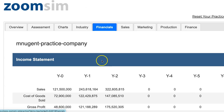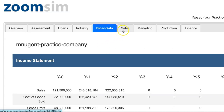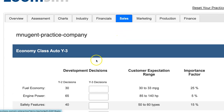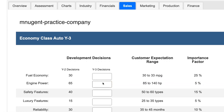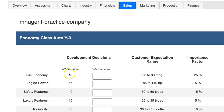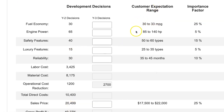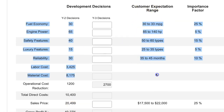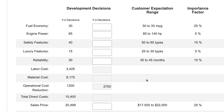Our financials are completely backed up. We learned in chapter three about the income statement and balance sheets, so you should understand them better. Now we're in round three and we have to make our decisions. I'm going to look at what my decisions were for round two — that's my baseline. I'm going to see that the customer expectation ranges have increased, so customers are expecting more. The cars are like iPhones — every year a new model comes out and customers want to know what's new.